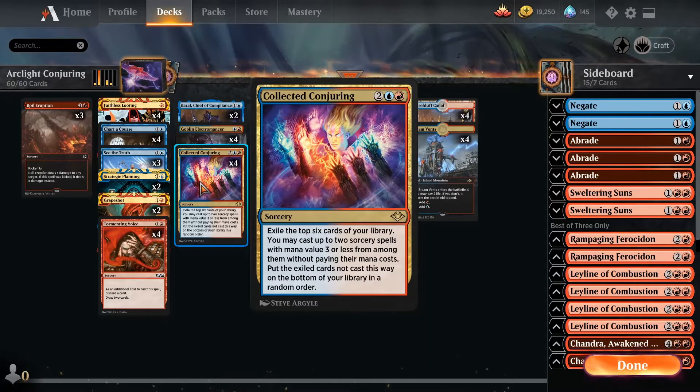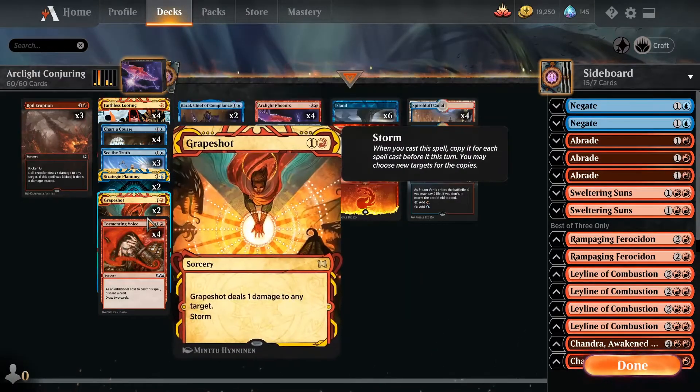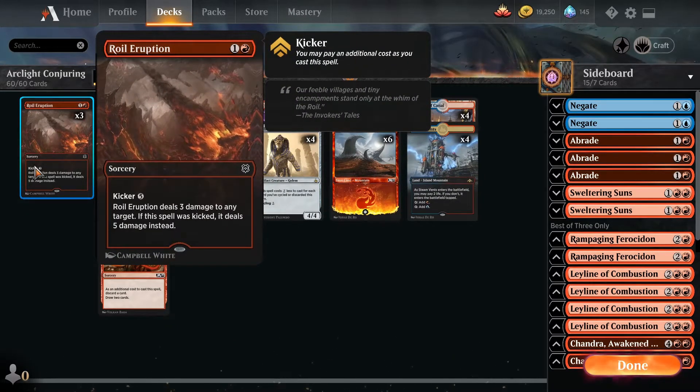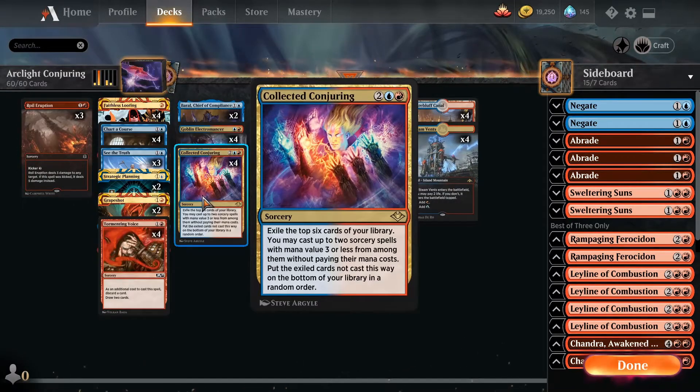That allows for either Collective Conjuring on turn three, or one mana Chart a Courses, one mana Grapeshots, or what have you. Also running a few copies of Royal Eruption — not an ideal removal spell, but with the sort of restrictions that Collective Conjuring demands of your deck, we have to use more sorcery-based removal.